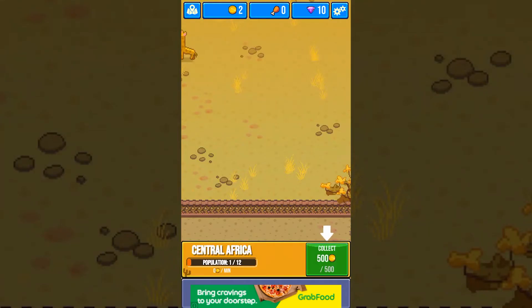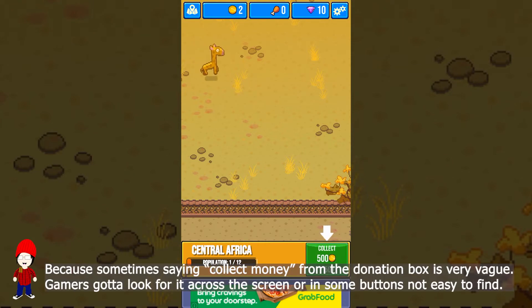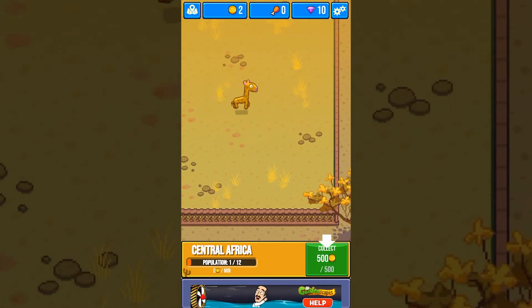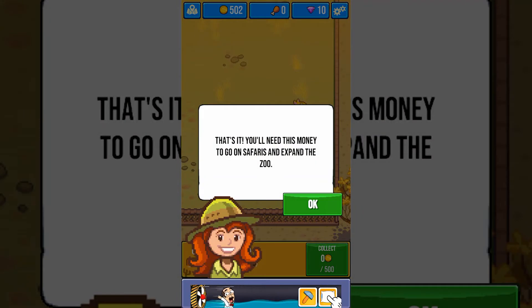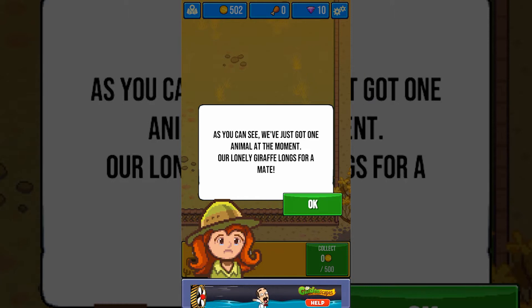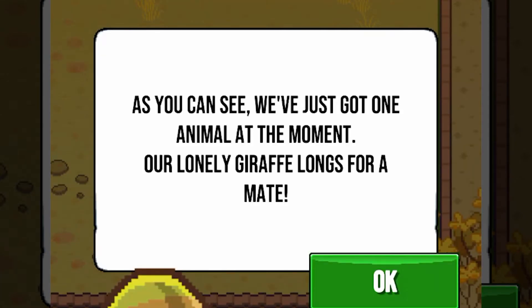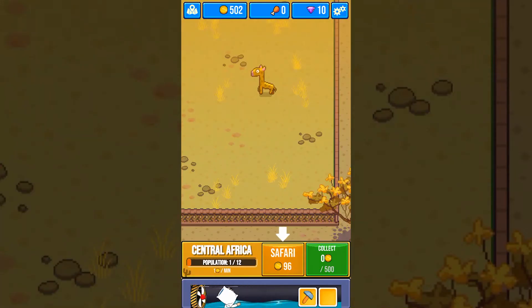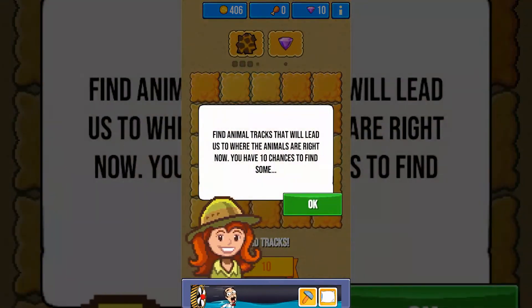I see the donation box — collect your money now. You should give an instruction to clean first so I know what I'm supposed to do, and in the next instruction we collect. You'll need this money to go on safaris and expand the zoo. As you can see, we've just got one animal at the moment — our lonely giraffe. That's the kind of tutorial that would actually be really helpful for new players.